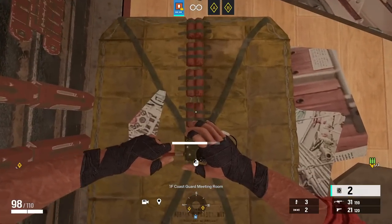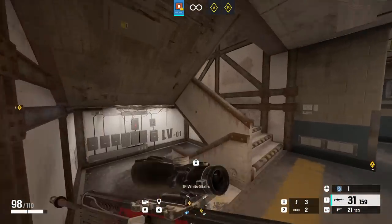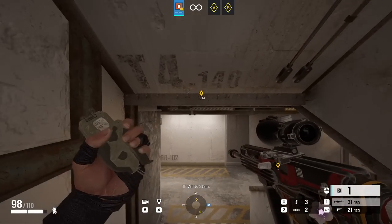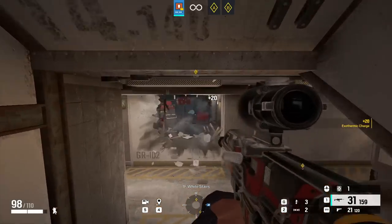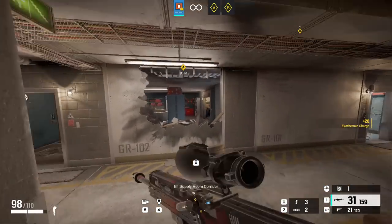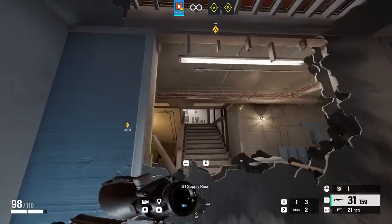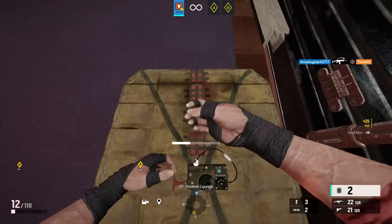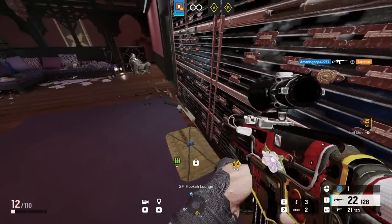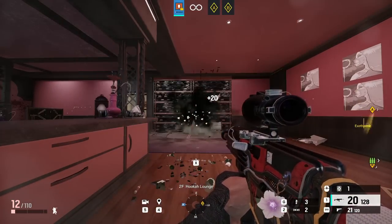This is probably the most common practice of this trick, but it can also be found on other maps. When testing for this video I found one on Canal as well — placing the Thermite charge on this spot will actually open half the wall below, meaning you can get coverage into site from the staircase. This would be a really helpful strat if you brought an Osa along and had her sitting on the stairs behind the shield.